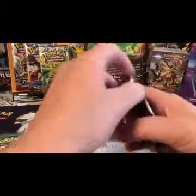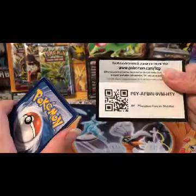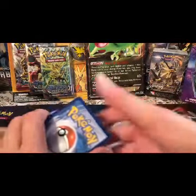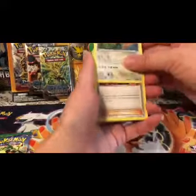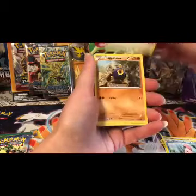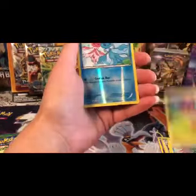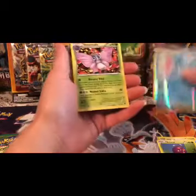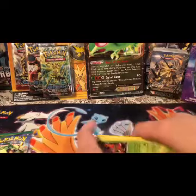Let's do Phantom Forces. There is the code for Phantom Forces. Sorry, you can hear my cats. We have Fearow, Jigglypuff, Wobbuffet, Skarmory, Frillish, Venonat, and Frillish again. And then our rare is the beautiful Venomoth. You guys don't really know me all that well yet, but I absolutely love moths. Alright, let's go ahead and get that one sleeved and I will set these aside.